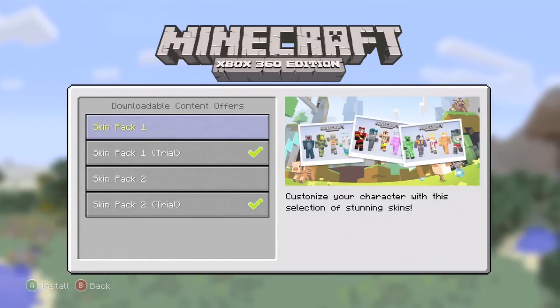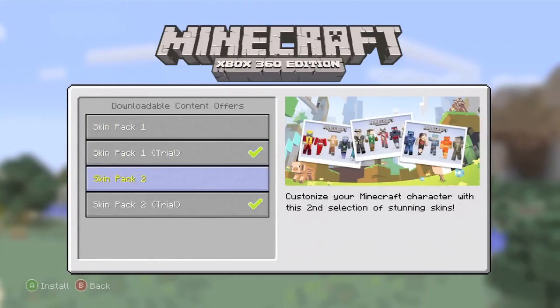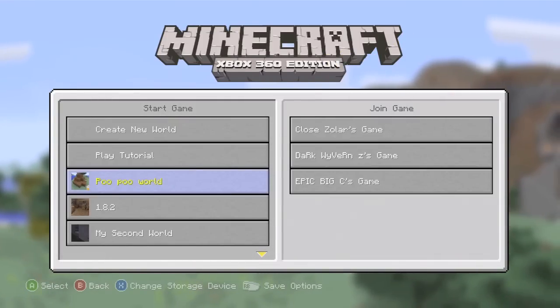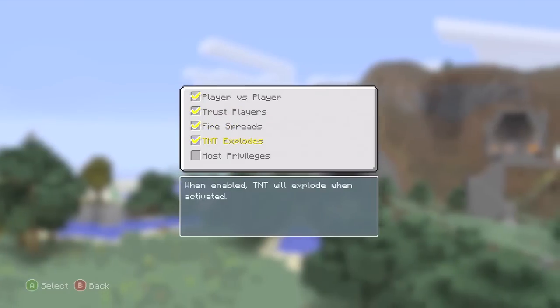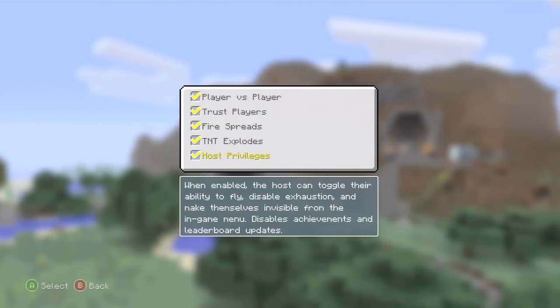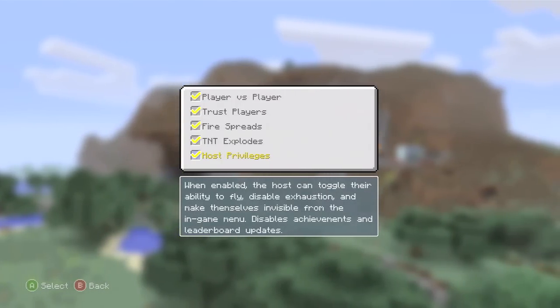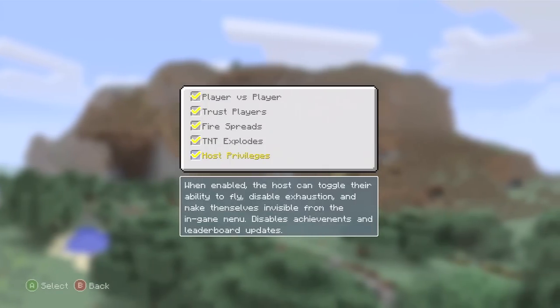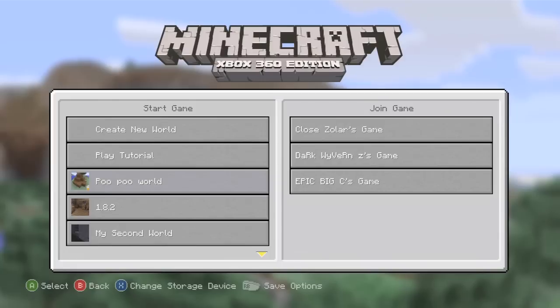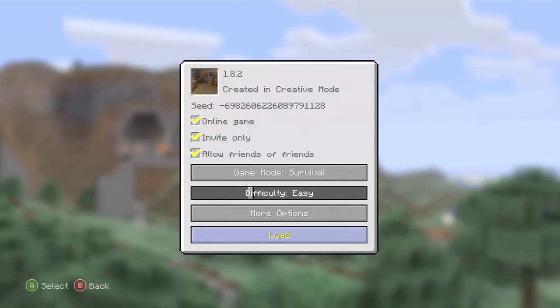There's also an update to the download content menu so you can see pictures of DLC available. They've also added in-game player options for the host, so you can set whether players can build or mine, act as a moderator, choose whether to kick people, who can fly, disable exhaustion, and turn invisible. I'm now going to load up a game and show you some of the changes they've added in game.